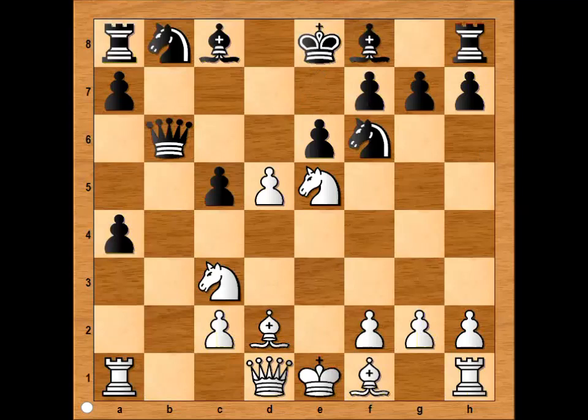Black is two pawns up. It is white's move, and white has more than one good move in this position. What would be your move if you had white pieces? Taking the pawn is possible, but even better is bishop to b5 check. In the game, queen to f3 was played — the queen is eyeing the rook on a8.